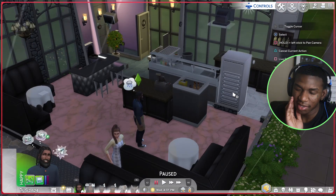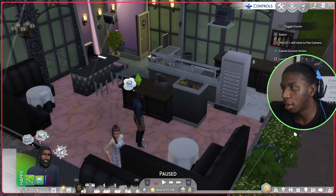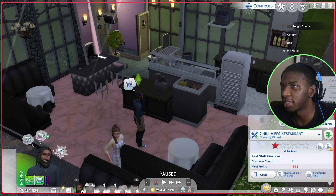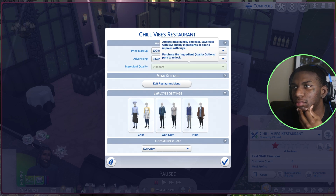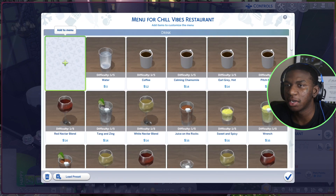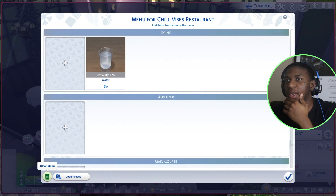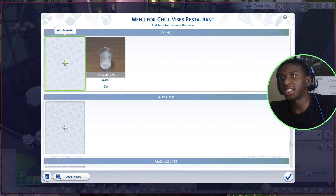I did look at some videos on how to run a restaurant and noticed a few things. Let's go into restaurant settings — the ingredient quality is on standard. Let's edit the menu and clear it, because I just want to get everything on a low difficulty so my chef can cook it.